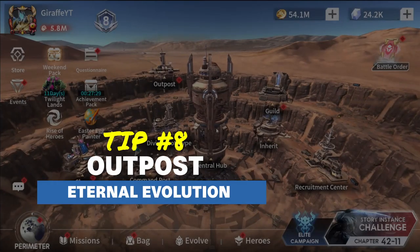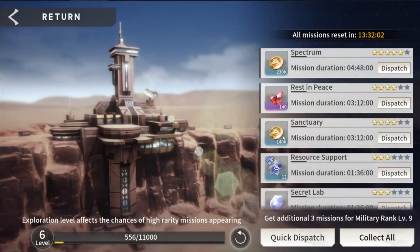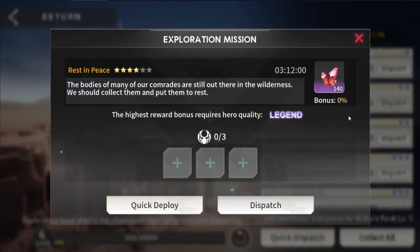Tip number 8 is going to be the outpost missions. I didn't do mine specifically for this tip video. The problem with quick dispatch is it may not always give you the best option, and in doing so may not give you the best return value. So if I click on this 'Rest in Peace' mission for a four-star soul rubelite and click on dispatch, the highest reward bonus requires hero quality legend — meaning I need three heroes of legend quality to get the max bonus.